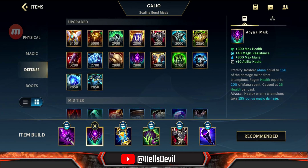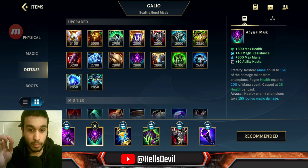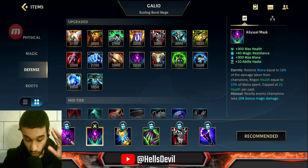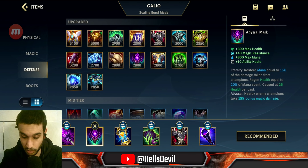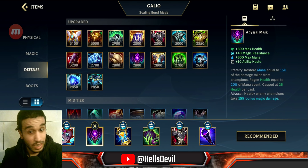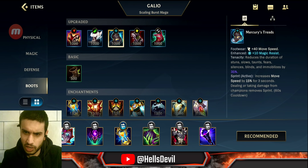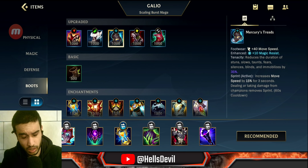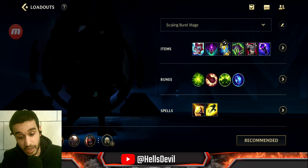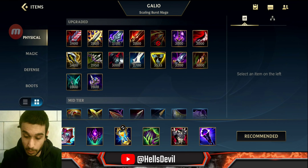For example, if your teammates are Seraphine support and Cannon top lane, go for Abyssal Mask because you'll increase not just your own damage but your allies' damage too. So to summarize the first two items: either Rod of Ages or Liandry's first, then Abyssal Mask. For boots, I really like Mercury's Treads because they scale really well with Galio — he works really well with magic resist, especially against ability power champions.